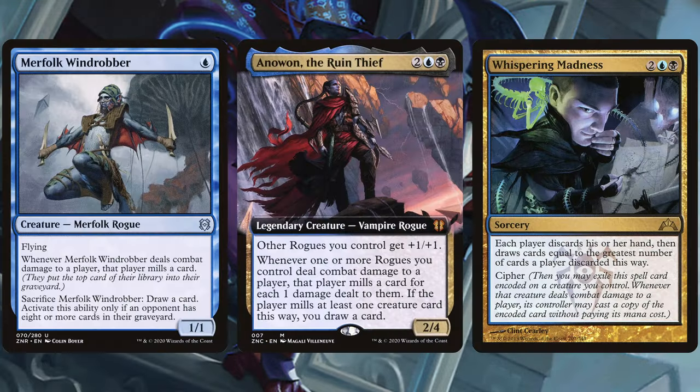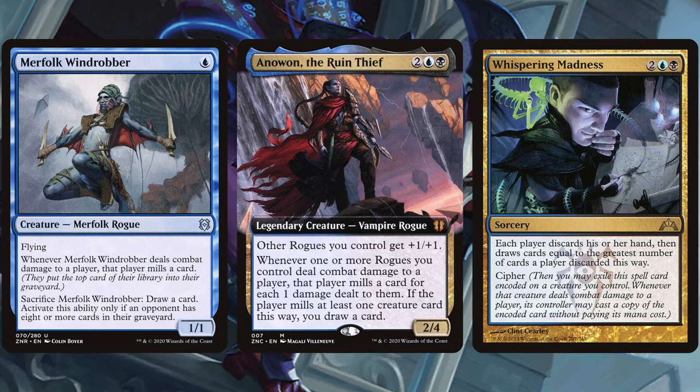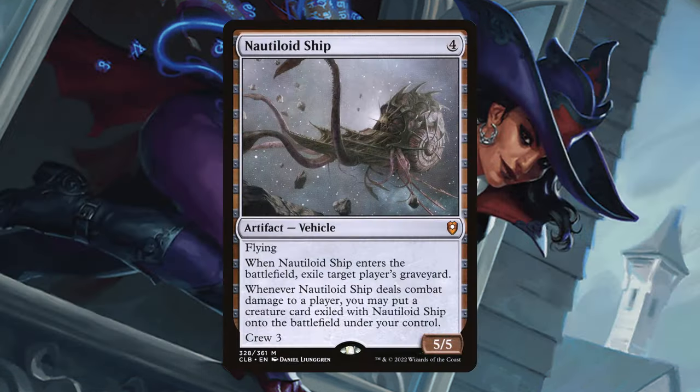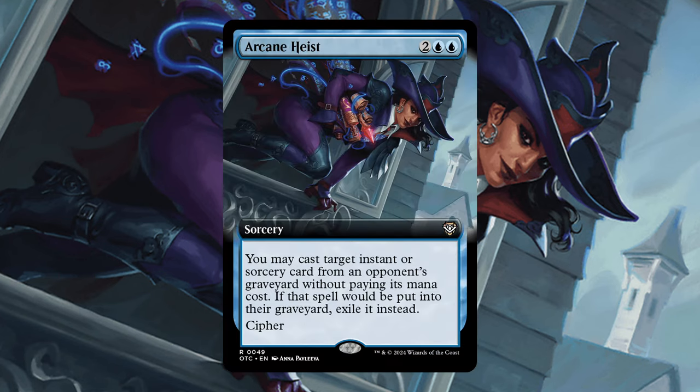Having a Rogue semi-theme means we are going to be milling our opponents a little bit, so I made sure to include some answers for those graveyard strategies so we aren't fueling them too much. I included Nautiloid Ship as a way to steal their creatures — we exile their whole graveyard, and then when we hit someone with the ship, we're going to get to put 2 of their creatures from their graveyard into play. That's pretty dope. And Dothie Voidwalker as another evasive rogue that's also graveyard hate. And finally, I have Arcane Heist to steal some juicy instants and sorceries.